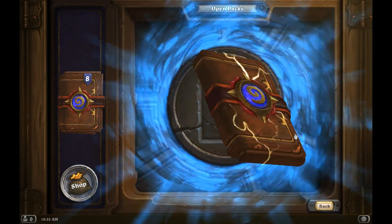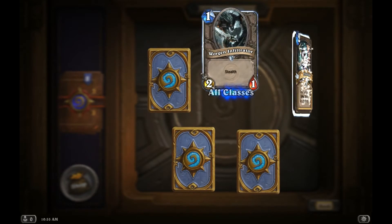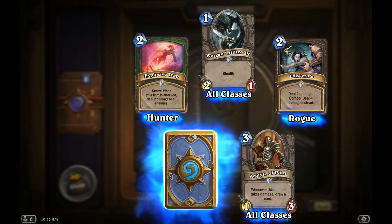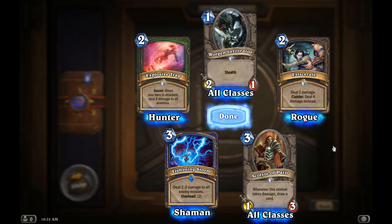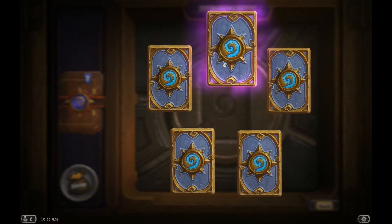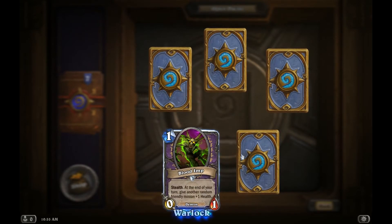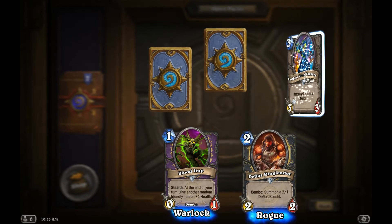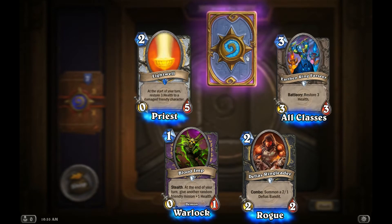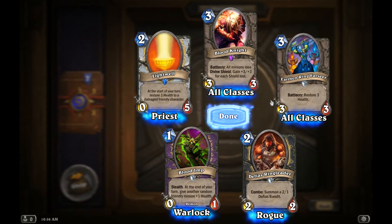All right, number nine coming up. Let's see what we got — and there's our rare. Lightning Storm for the shaman. Number eight — still looking for a legendary, folks. We got an epic. Look at that — that's nice. And a rare. I love the Blood Imp, I'm a fan. I've had that played against me — that's a nasty card. And then let's look at our epic — Blood Knight. I did not have that card. That's a nice card, usable for any class.